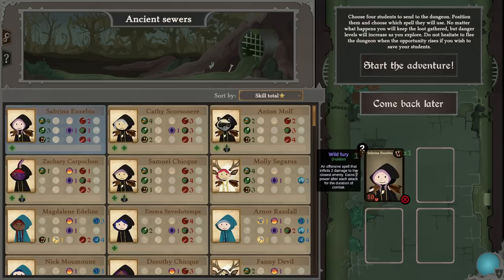Wild fury is an offensive skill that inflicts two damage on the closest enemy. Life drain from necromancy inflicts two damage to the closest enemy. Or magic bolt is another offensive spell. You've got healing herbs, insect swarm, critical hit, blood pact, resource transfer.